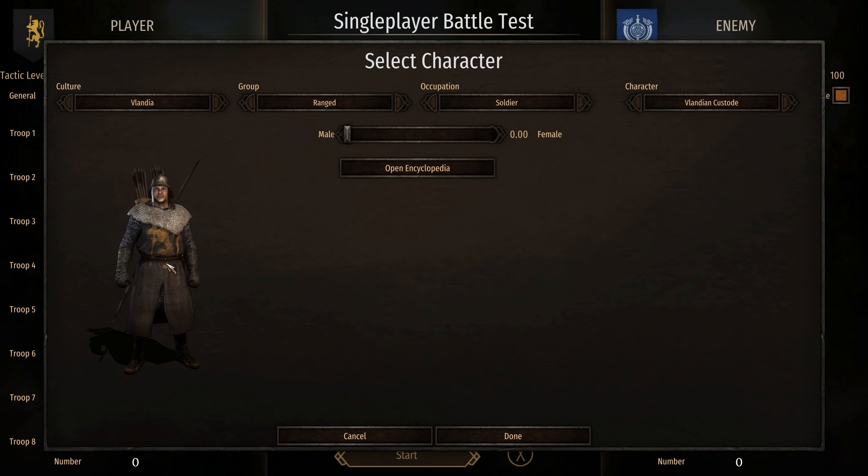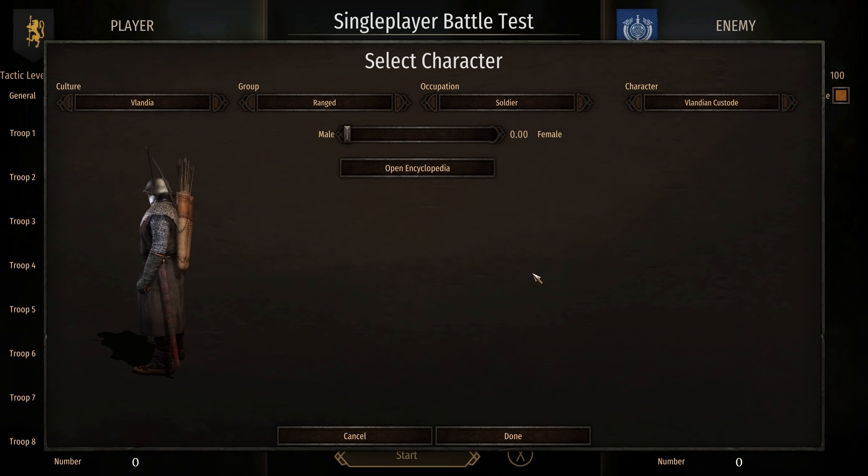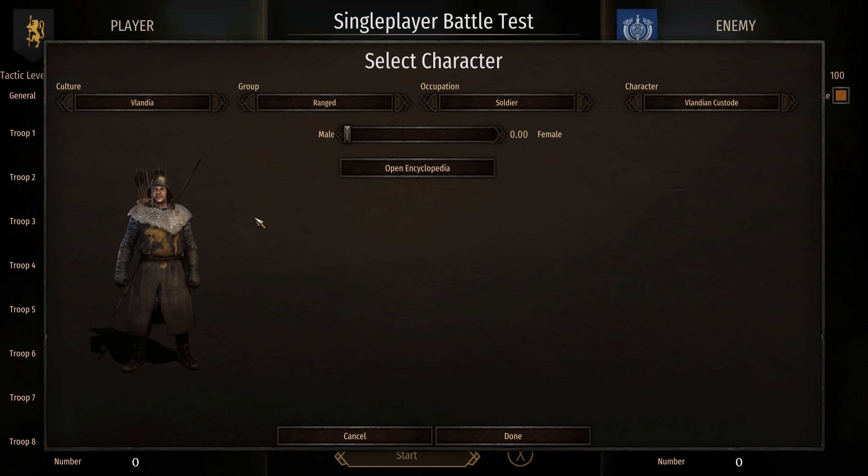A lot of these assets are very, very cool and we will take a look at them. This is one of the first Volandian units that is part of the sub-mod — the Volandian Custode. We'll take a look in the campaign map as well so you can see the custom trees, because you will have to go down the troop trees to actually unlock these guys. I'm using the Enhanced Battle Tester mod.